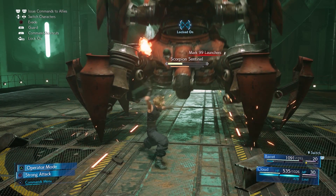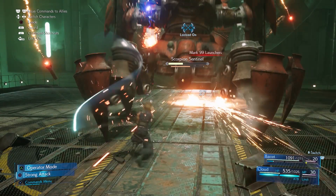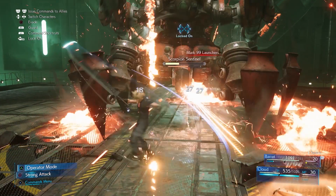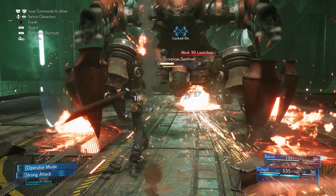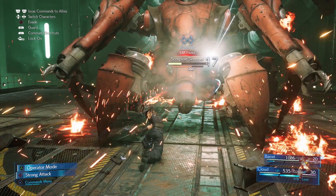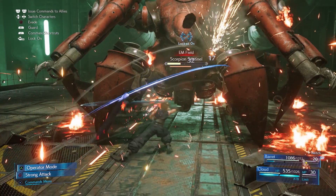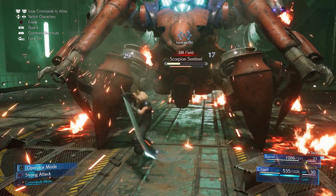Cloud begins the combo by bringing the sword around his head before lowering it and slicing upwards. He switches sides and does another upward slash followed by a third slash from the other side. He uses the momentum from this third slash to spin and do a downward strike before spinning again and doing another strike downwards. After this attack, Cloud takes a step forward and quickly slashes back in the other direction before ending the combo with a strong slice downwards.